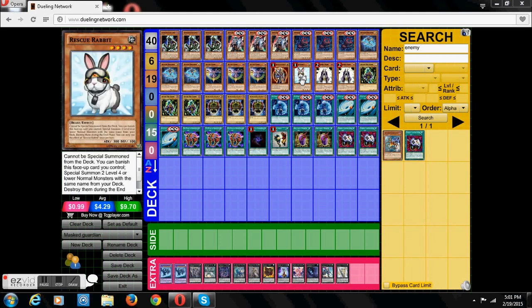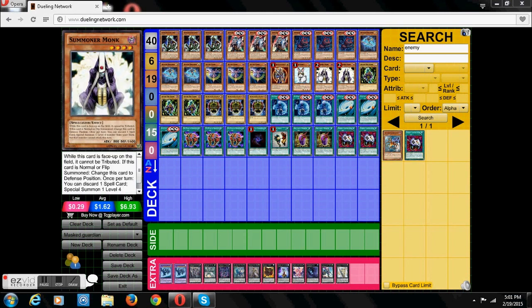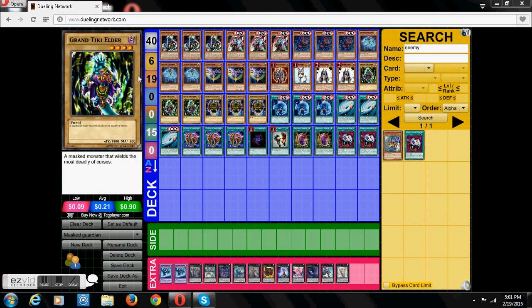One Wrexu Rabbit, since the Tiki and Malkin are normal monsters. Summoner Monk — two of them — just to kind of search out those Tiki and the Malkin. Three Tiki, because you have to play it just to get that card as fast as possible. Three Malkin for the same reason.